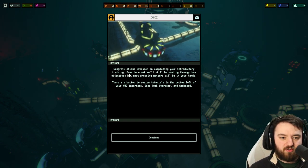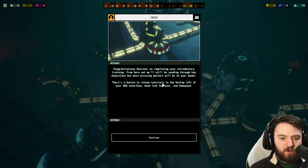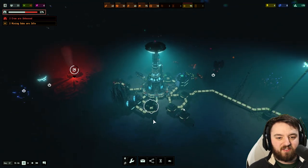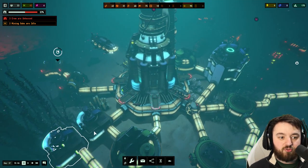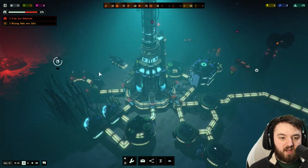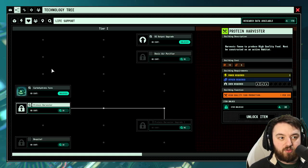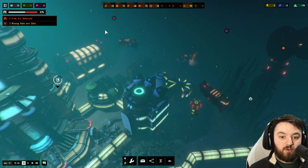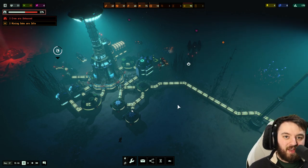Congratulations, Overseer, on completing your introductory training. From here we will still be sending through key objectives, but most pressing matters will be in your own hands. At the moment we have a base that is fully functional — we have our living quarters, two carbohydrate farms, two oxygen generators, two coal generators, and of course our exploration submarine. We could build more subs if required. The research tree has a few extras I'll be going through in future videos — I'll actually be doing a video on each and every one of them. Do stay tuned if you want to learn more on how to play Survive in the Abyss. Hope this video has helped — let me know what you think in the comments. I'll see you all in the next one — thank you for joining me, bye bye!